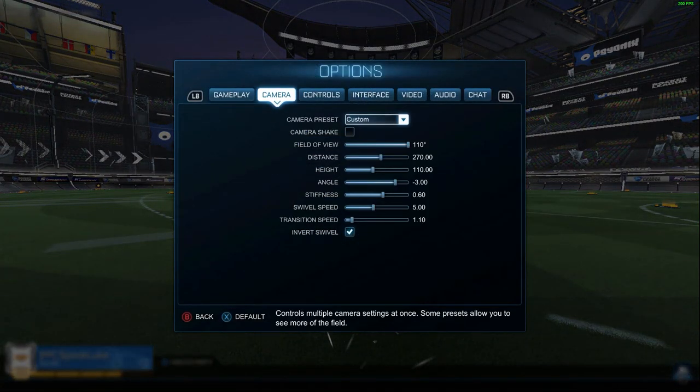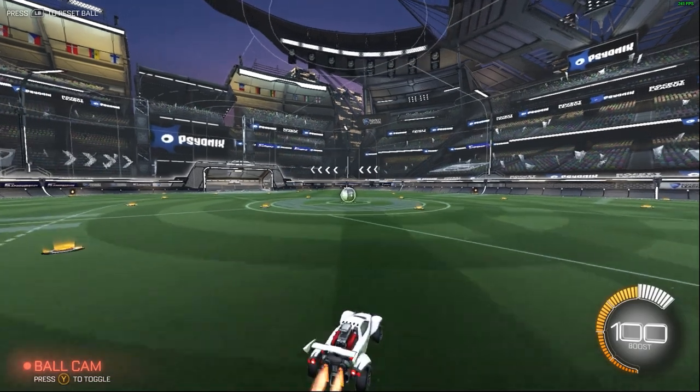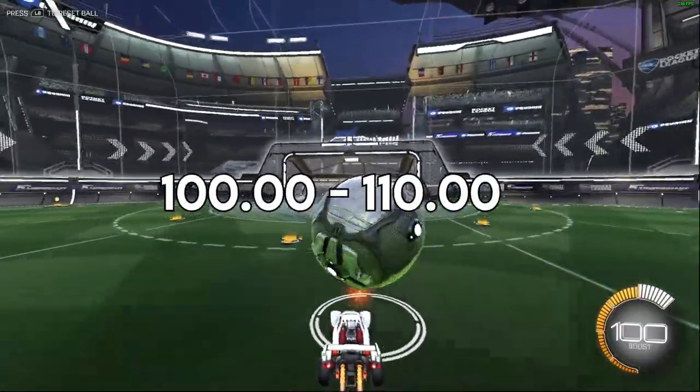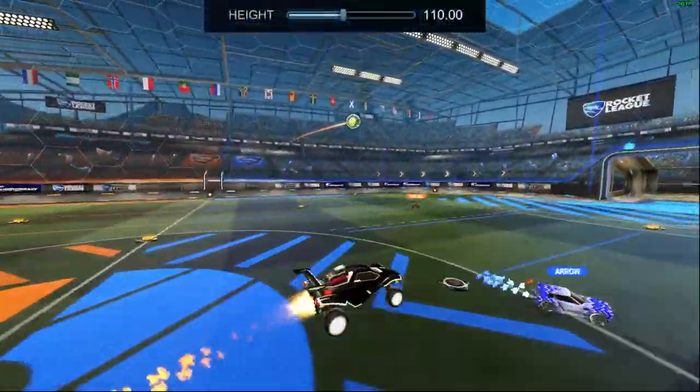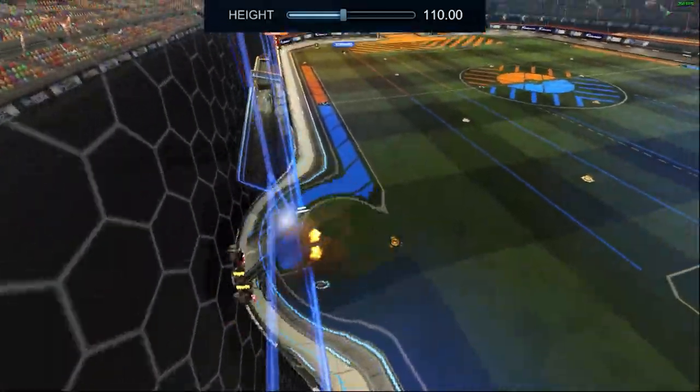The third big setting is height, and that's how far up or down your camera sits. Unlike camera distance, the consensus on this setting is pretty much set — a height of 100 or 110 is strictly the best. So with this setting, just pick whichever of those two numbers feels better and try not to mess with it too much.